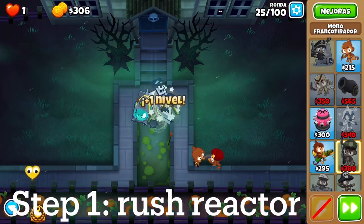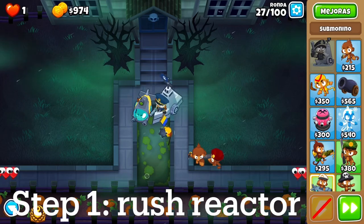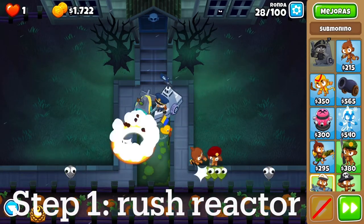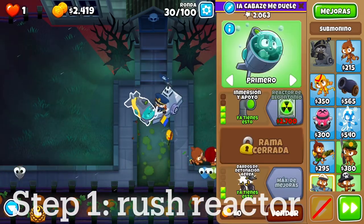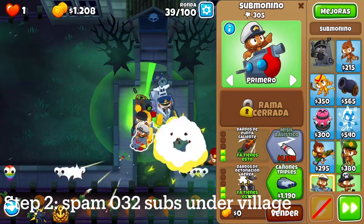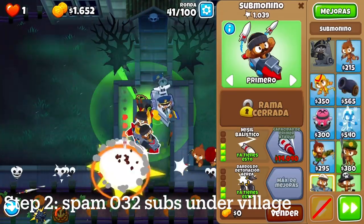To start this out, first I'm going to get a Reactor, because that's pretty much how we're going to be dealing with camos — decamoing — and it's really good for the early game. We get that, and then I get a 1-0 sniper just so that we can deal with leads. Technically Brickle can kill the leads, but I would not trust her killing those early leads; it's just not very good.